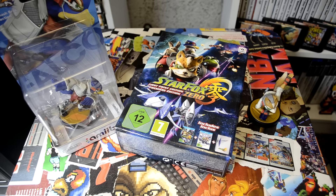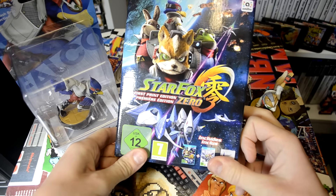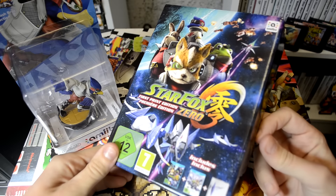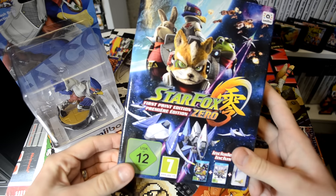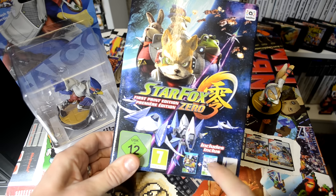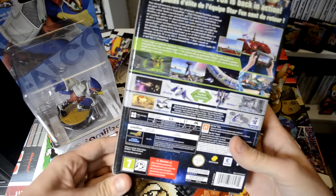Hello everyone and welcome to the Game Shed with me Mark, and look at this — it's time for Star Fox Zero. I had this posted just yesterday and I figured I'd do a quick unboxing before I go off and play it today. This is the first print edition and it comes with the steel box and it comes with Star Fox Guard, which is the extra bonus game they have created as a sort of side thing to Star Fox Zero.